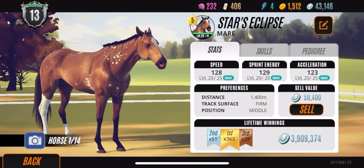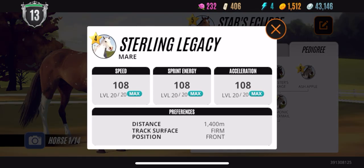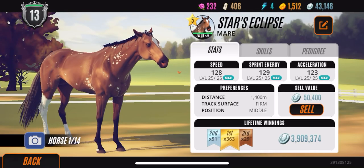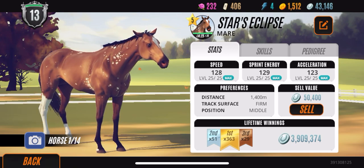So to start us off, we have Stars Eclipse. Now she is definitely a beast on the racetrack. If you look at her lifetime winnings, she is my top mare at the moment. She has max stats except for acceleration, which is at 51, and she also came from Sterling Legacy, which was another really good racer that I had. Don't let her tier fool you at being tier five — she's still definitely one of my top runners.